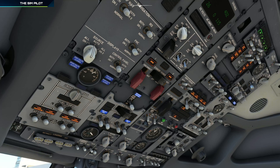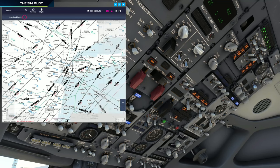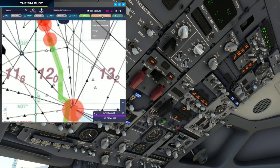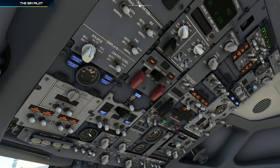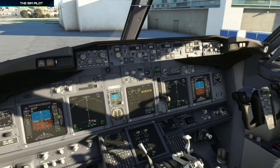For the pressurization system, we'll set our cruising altitude of flight level 310. We'll also set the landing altitude for Antalya, which I believe is around 177 feet, so 200 should do it. Checking the approach chart confirms airport elevation is 177, so 200 works. No additional lights required at this point. We'll program the MCP after calculating our performance figures.